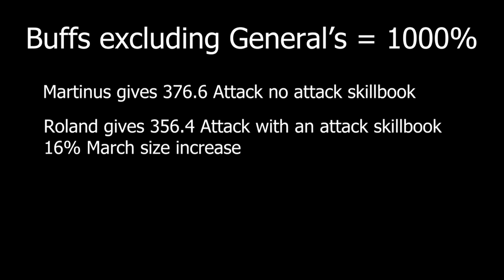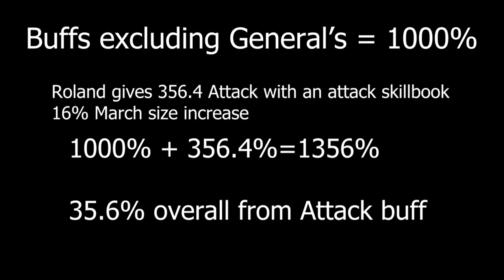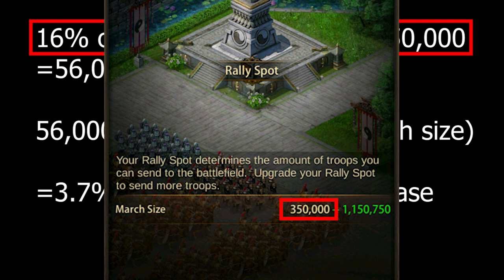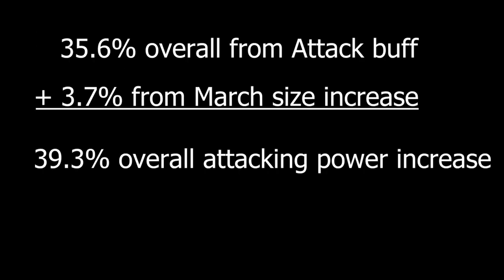Let's compare which general gives the stronger march. Martinez increases overall attack by 37.7% — because attack was already 1,000% and 376.6% increases it by 37.7%. Roland increases overall attack by 35.6% with his attack buffs alone, and an additional 3.7% from his march size increase. We calculate this by taking his 16% march size increase on the base of 350,000 and dividing by our total march size — giving a total of 39.3% overall increase in attacking power. Not to mention Roland has superior defense, and more troops also means more overall HP the enemy has to kill.